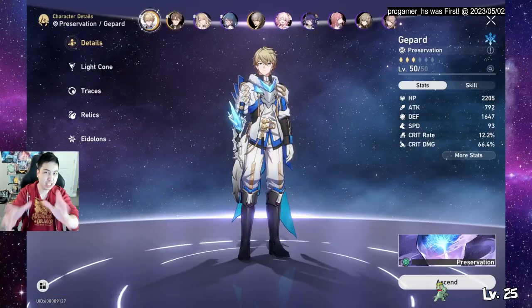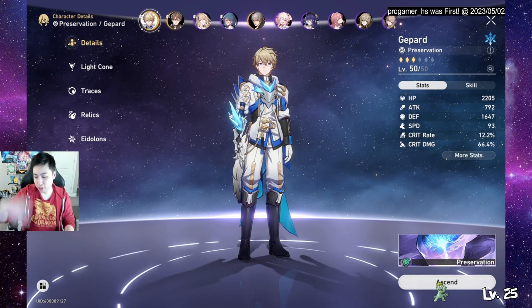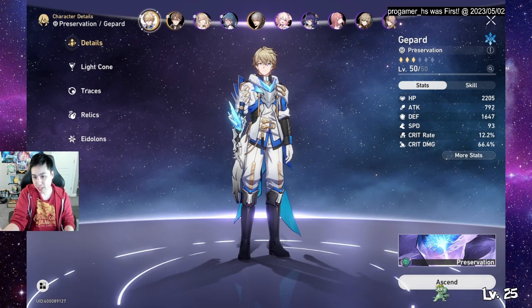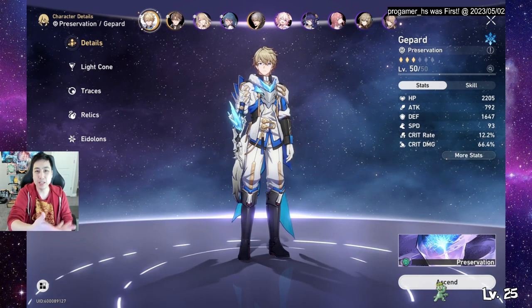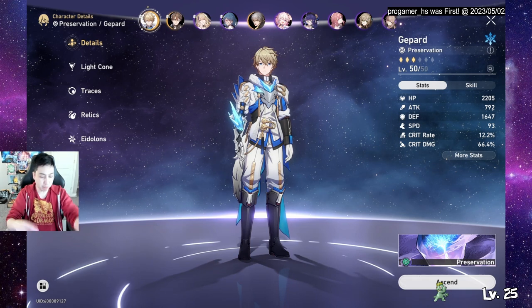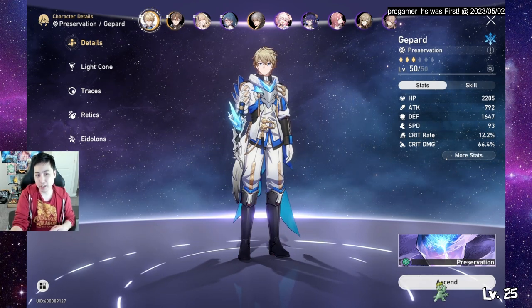Gepard is S tier, even SS tier — you can pretty much put him in almost any team. Think of Zhongli in Genshin: the shielder puts up shields and the DPS can do whatever they want. You use Gepard for shields and your DPS just brings the beat down on enemies.